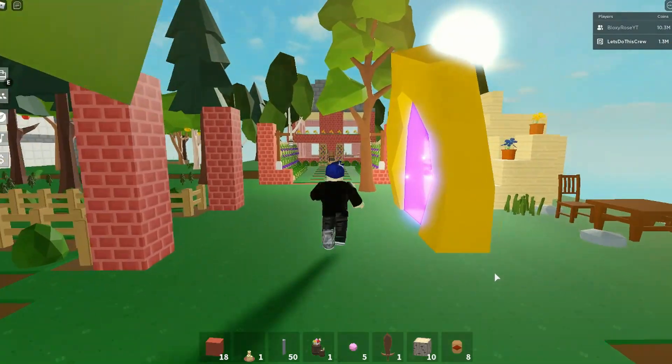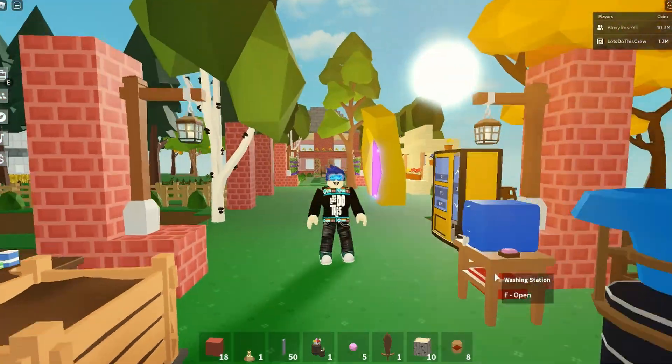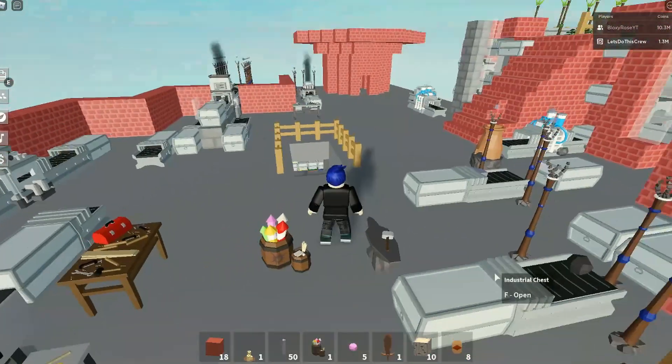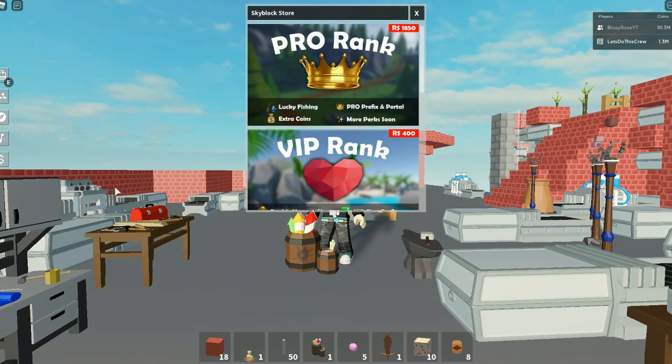Today we're going to talk about the fireworks - how to get fireworks in Roblox Skyblocks! Because we've got night time, we obviously want fireworks. Here they are - you basically get a barrel of fireworks. How do you get this? Well, unfortunately it's a pass - yes, it's a game pass.